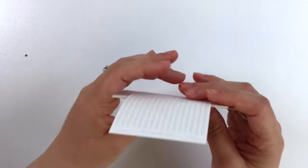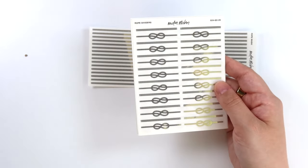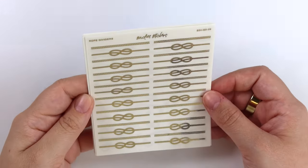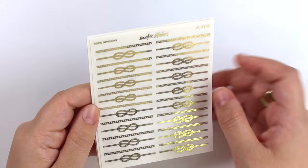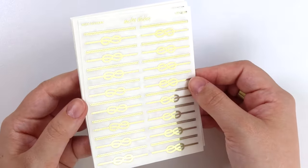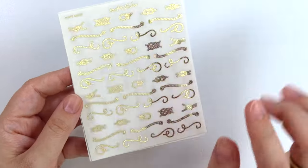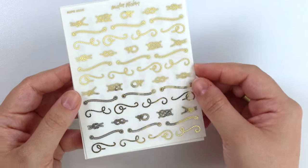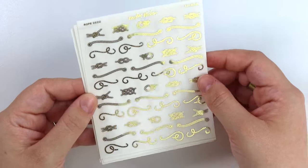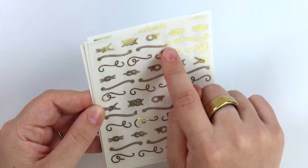I'm going to start with the foil first — that's just what I feel like starting with today. First we have our rope dividers. There's a plain rope and then a knot rope, so you get a mixture on here. Then we have our rope deco. This week's theme is nautical, which should be obvious by this point. The rope deco has some individual knots, these little squiggles, and these little rope flourishes.